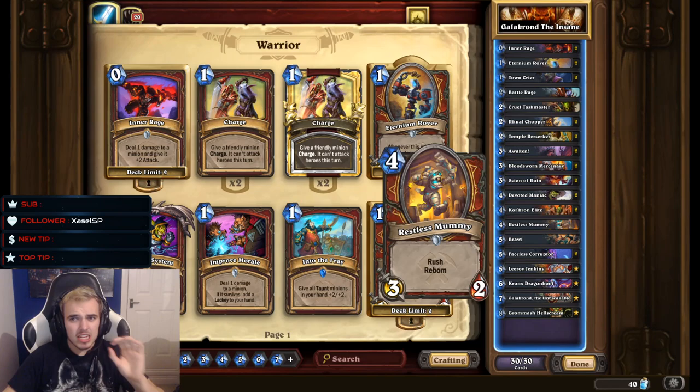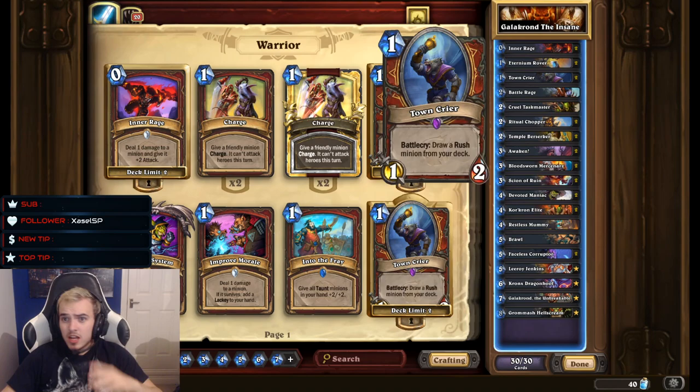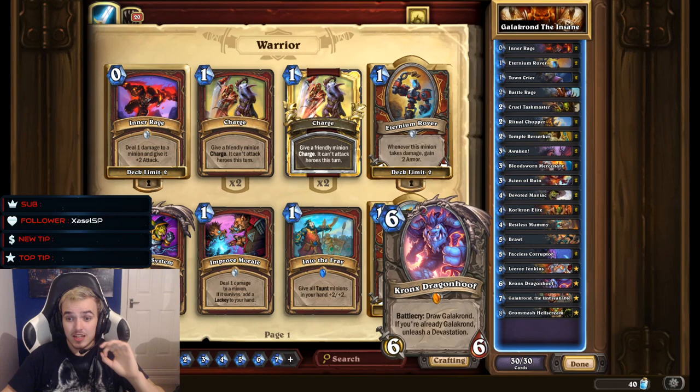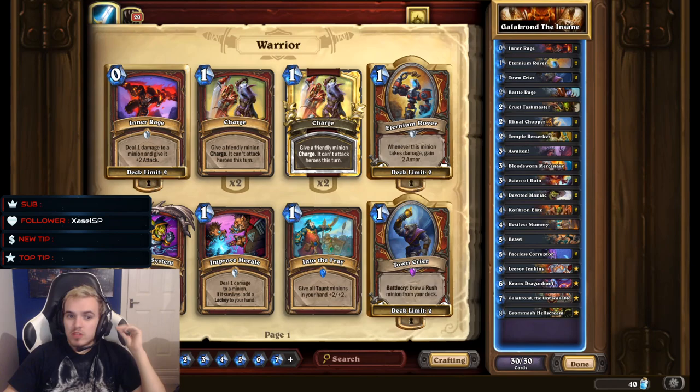But I think it's great. Everything sort of synergises together. You've got Inner Rage, which is zero mana, which can be used with Grommash. You've got Inner Rage, which can be used with Leroy Jenkins into a Bloodsworn Mercenary — so you can do about 16 damage in one turn if you do it correctly. And Kronk's Dragon Hoof: that crazy board clear, or an 8/8 dragon, or a heal. It's so good. And obviously Galakrond right there to tie it together late game.